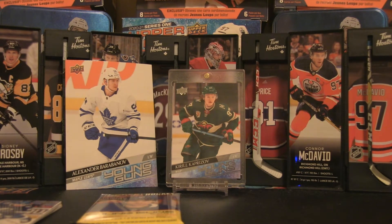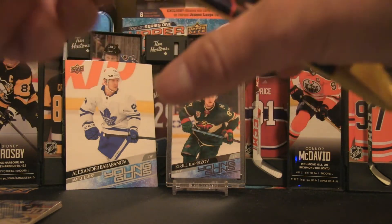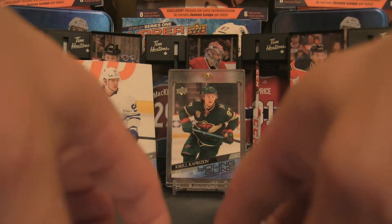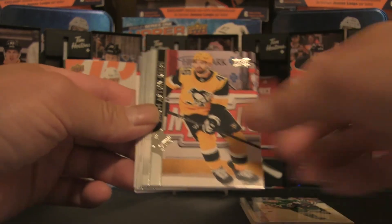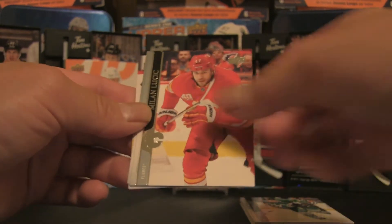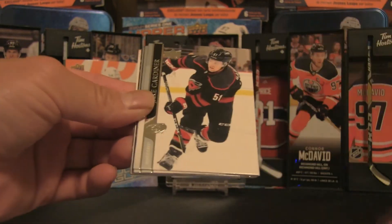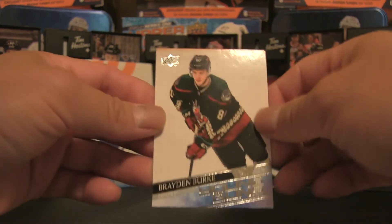We are down to our last pack and we do have two Young Guns in this blaster box, which has beaten the odds already. We have Circuit Chef, Aston Reese, Blackwood, Lemieux, Johansson, Lucic, Matthews, and David Kasha — I have that one already. We also have Corey Perry, Boquist, Gardner, Rantanen, Greenway, Bozak, Kane, and Brayden Burke.